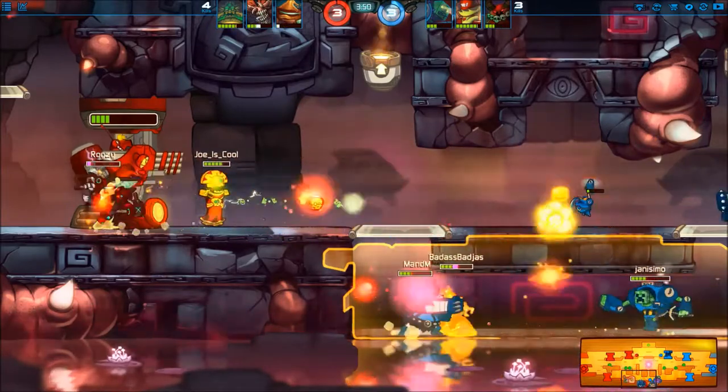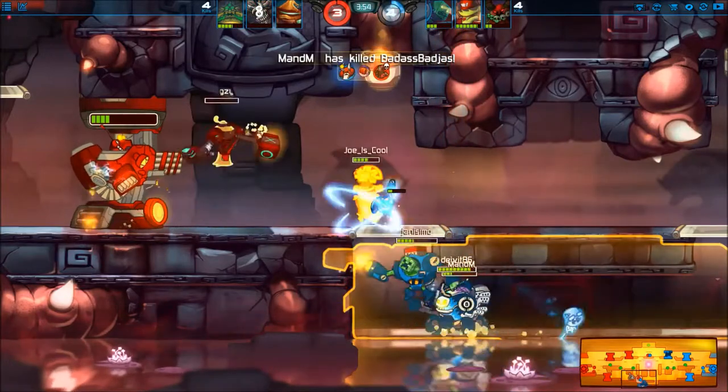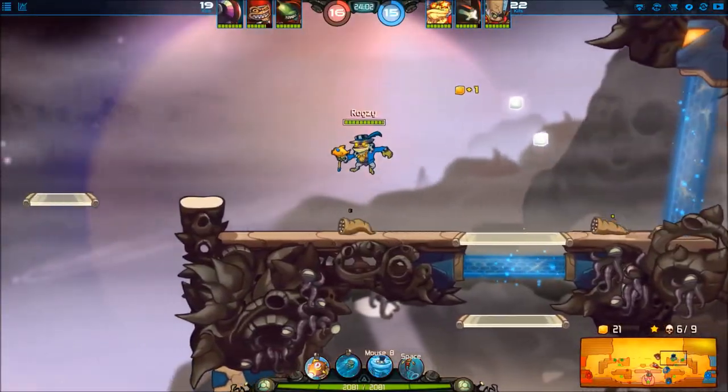Also, Badass went back to kind of save me, but I escaped and he was trapped, and then the Volta went back. You should not do that – if you know your teammates are dead, just leave and let them die. There's no point getting wiped for no reason.